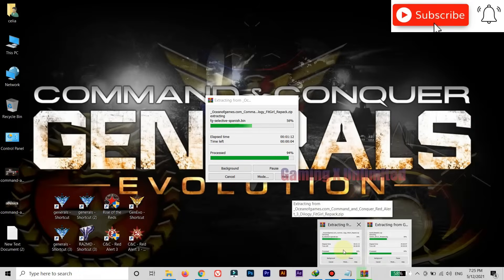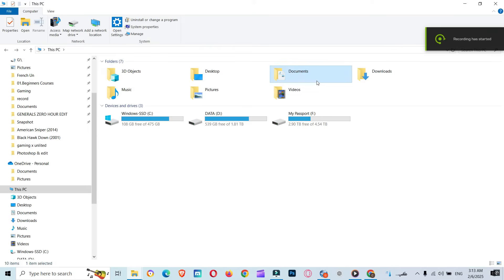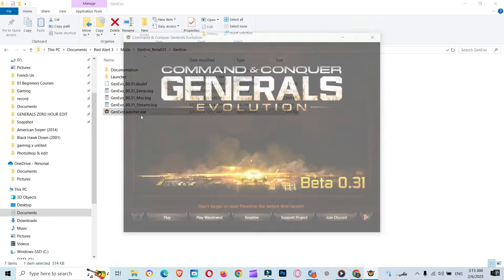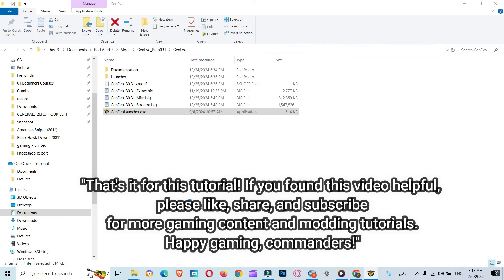Now let's install the mod — follow these steps carefully. Copy the extracted Generals Evolution folder to this directory: C:\Users\[your username]\Documents\Red Alert 3\Mods\Generals Evolution. If the mods folder doesn't exist, create it manually.